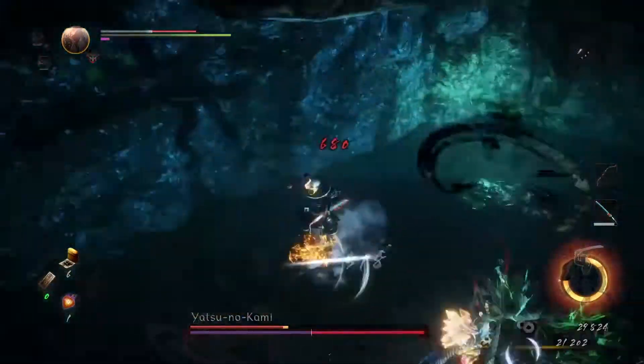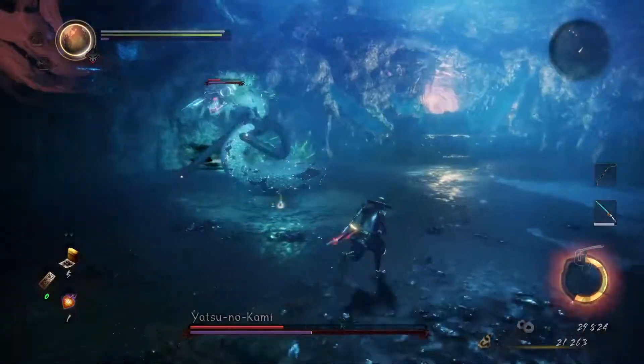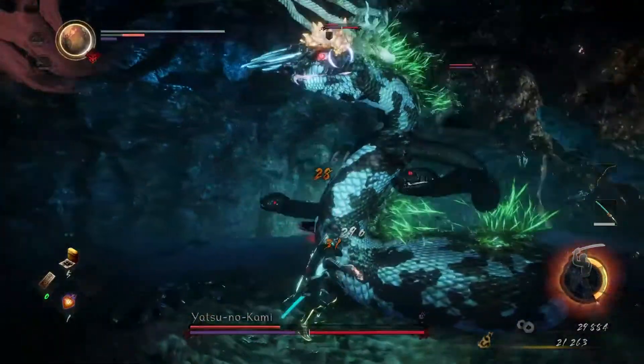Yatsunokami has three separate abilities to form needles: he can form a horizontal line of non-homing needles, a horizontal line of homing needles, and a burst-counterable AoE that shoots out homing needles.